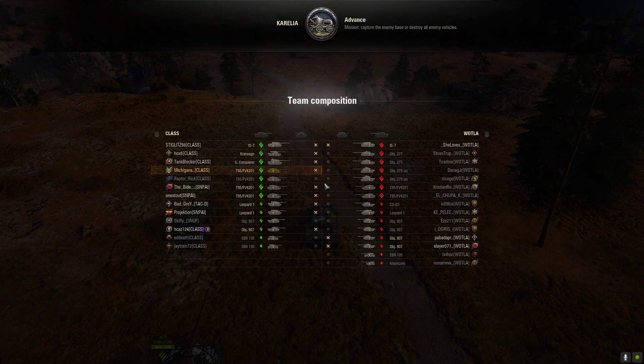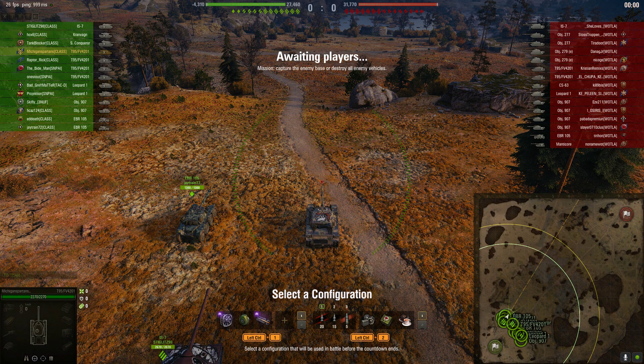We knew that we were two down. We're running five legionnaires and eight clan members, giving us 13 players against their 15 total. So when I'm down in a battle, instead of sacrificing in multiple areas, I choose to sacrifice in one and keep the other one strong.